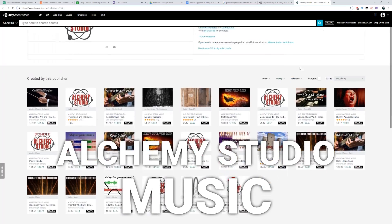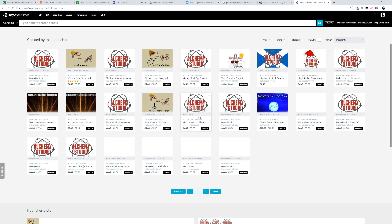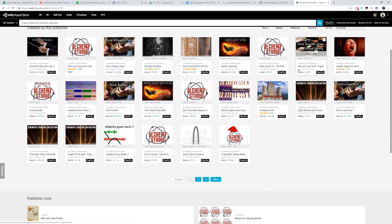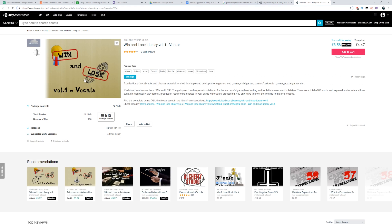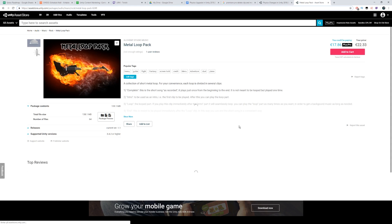But before we get started with the video, I just want to mention that this video is brought to you by Alchemy Studio Music. Mario from Alchemy Studio Music is a musician who publishes his music on the Unity Asset Store for you to use in your games. Some of his assets include the free music and SFX collection pack, the rock stingers pack, monster sounds, and fantasy bundle. He has rock bundles, orchestral fanfares, and just so much more. They're all high quality and game ready, and personally I really do like the menu music packs. His sound quality is really good, and Mario himself from Alchemy has got an insane amount of experience as a musician. I'm going to leave links to him and a few products in the description box, including his Asset Store page, so make sure to check him out and say hi from the Saiku community.